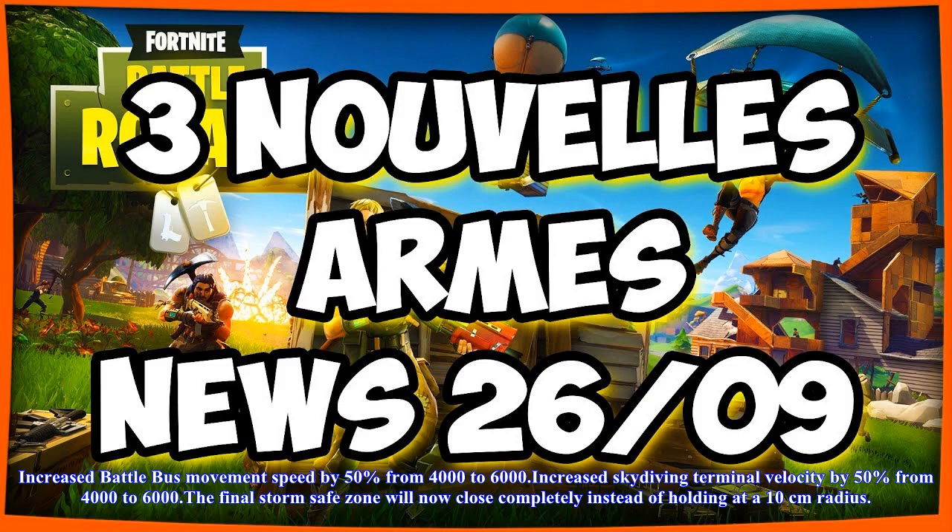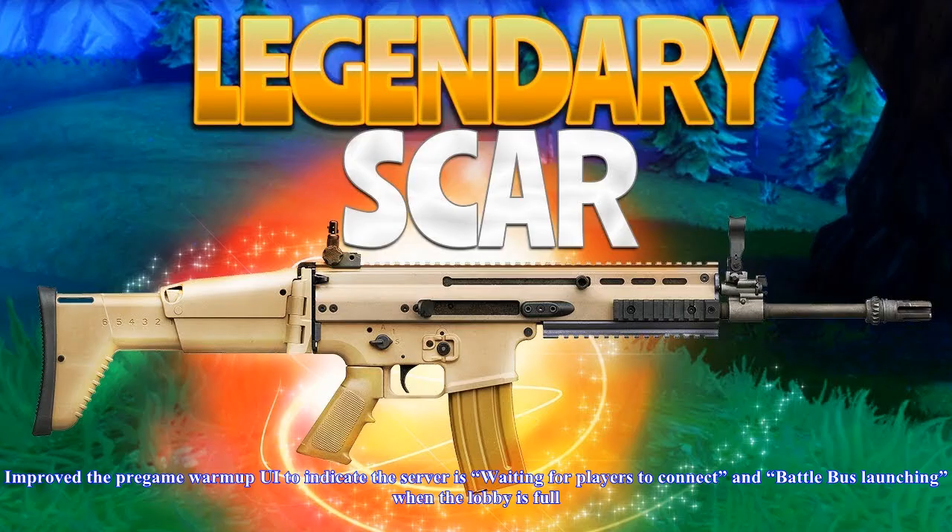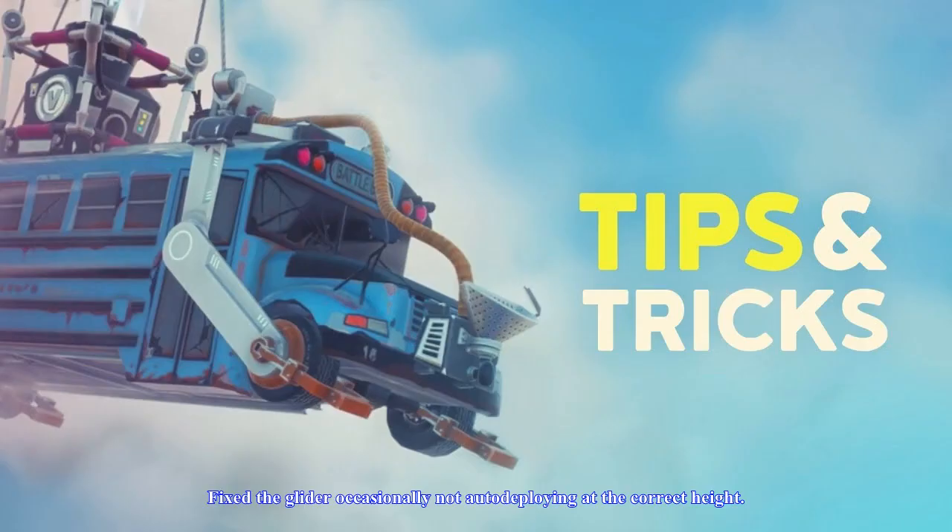General: BattleEye has been added to the existing anti-cheat detection. They have increased the travel movement of the battle bus and increased skydiving velocity in order to offer an alternative strategy to jumping out of the bus at the first possible moment. Increased battle bus movement speed by 50%, from 4,000 to 6,000. Increased skydiving terminal velocity by 50%, from 4,000 to 6,000.